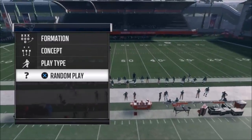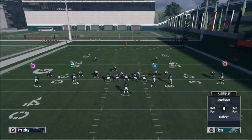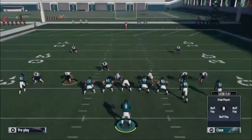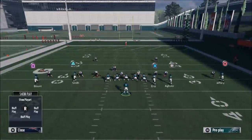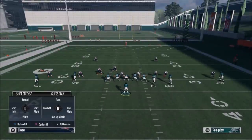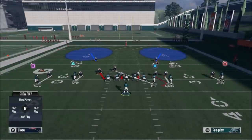Right out the gate, this looks like a man coverage — a cover two or a cover two man. I'm saying that because the cornerbacks are aligned directly in front of the receivers and it looks like I have two high safeties. This could be a cover one robber, where one of the safeties drops down to a yellow zone, so I have to watch what the safeties do the second I hike the ball. We're going to cheat here and look at the play art on the defensive side.